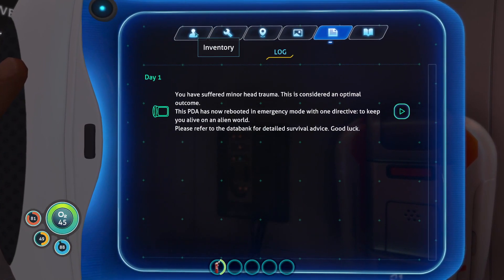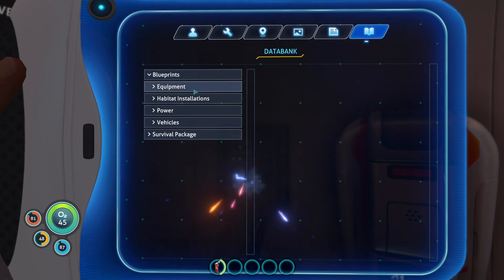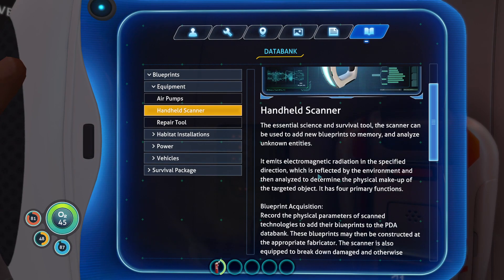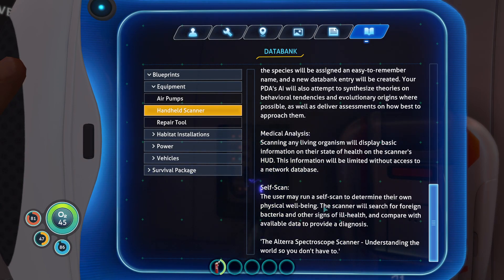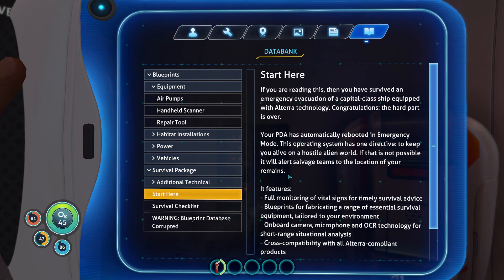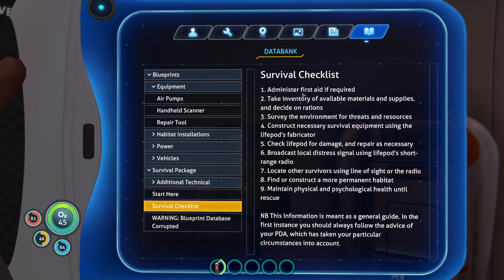Press tab. Inventory. Blueprints. Oh my god. Data bank. This is a lot. What's this? If you are reading this, you haven't survived on Alterra technology — congratulations, the hard part is over. The PDA has automatically rebooted in emergency mode. This operating system has one directive: to keep you alive. It features full monitoring of vitals, blueprints, onboard camera, microphone, and cross-compatibility with all Alterra complement products. Administer first aid.